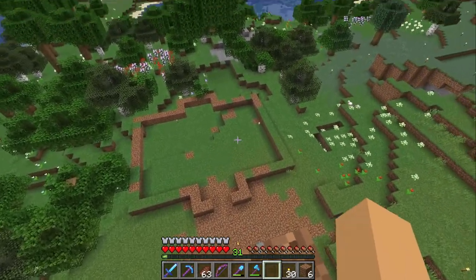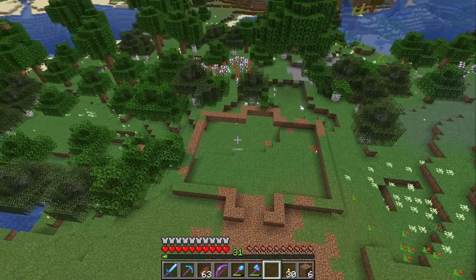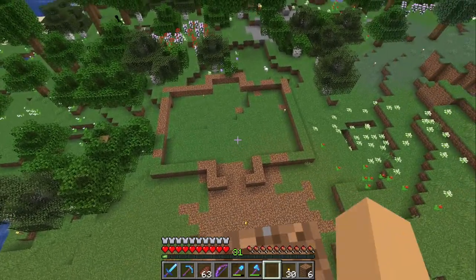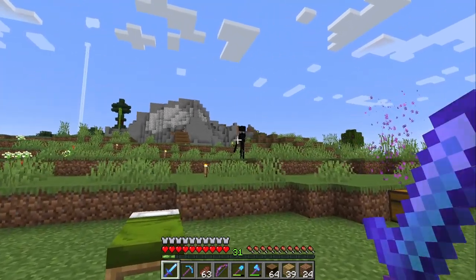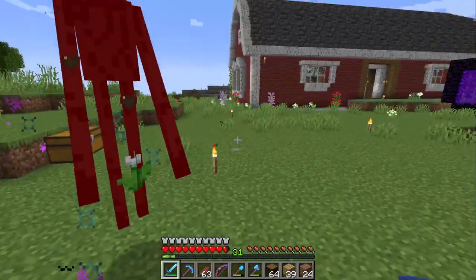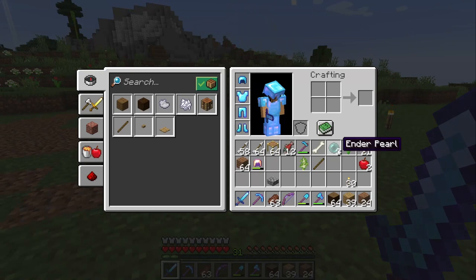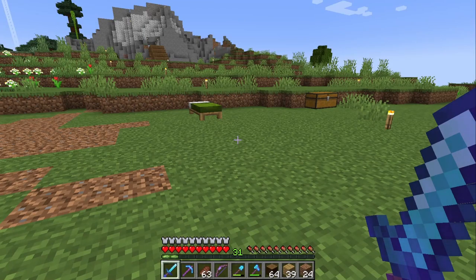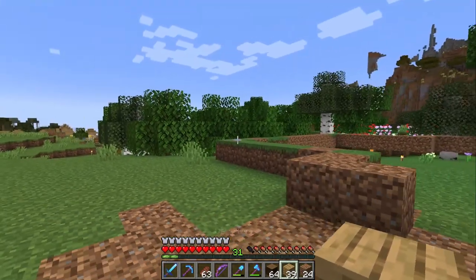It's a little bit of a T-shape. If I need more space I'll probably just go underground. Come here, we're gonna fight — let's hope I don't die. Go away! All right, well at least I got three ender pearls now.